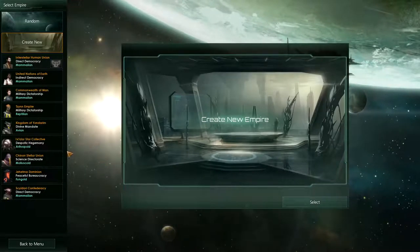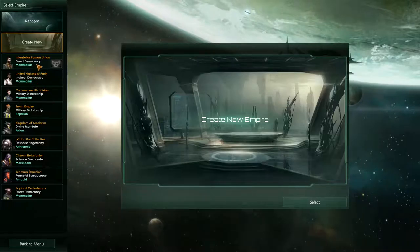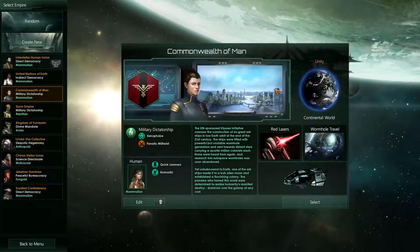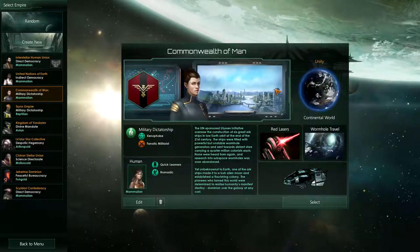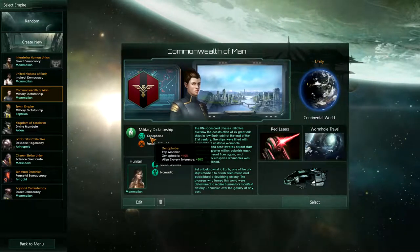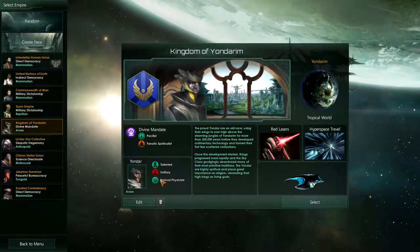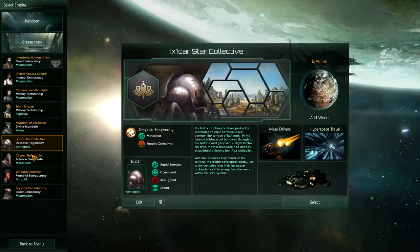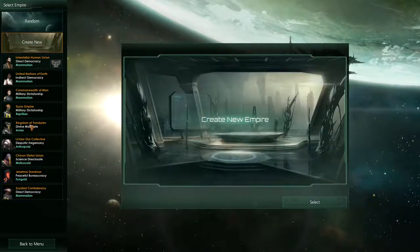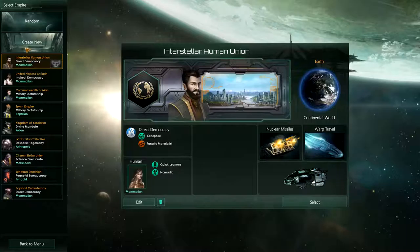You can click on New Game here and right from the very first screen I could tell there's going to be a lot going on, because from the very first screen you choose your own empire. Each empire has its own starting planet, own starting solar system, weapons, the type of travel it starts with, the ships, and it also has different types of ability traits. Each one has their own traits and their civilians have their own traits as well.